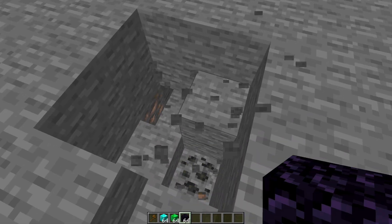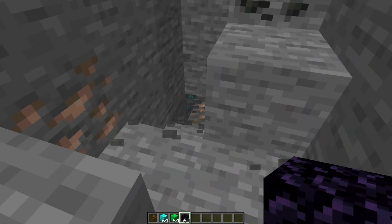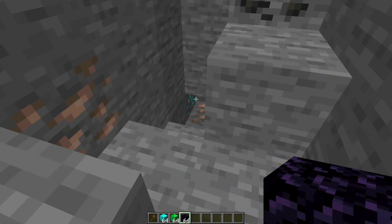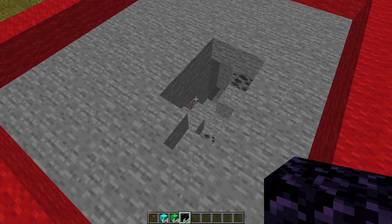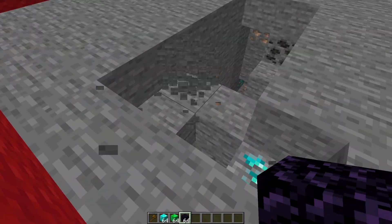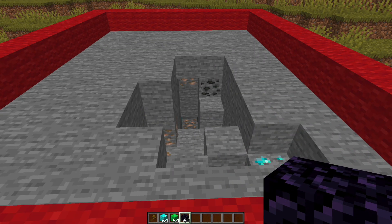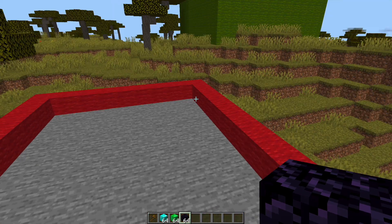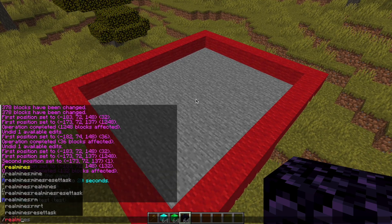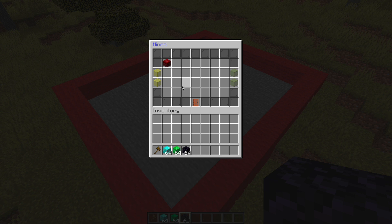This is an absolutely fantastic plugin which allows you to create regenerative mines that are super easy to customize. They use a GUI and you can see this one literally just reset as I was destroying it. You can customize the percentages, the blocks, and loads of cool stuff like that. Here's my example — I've added a couple of different blocks and within 20 seconds it should reset again, and there we go.